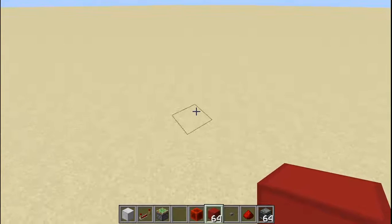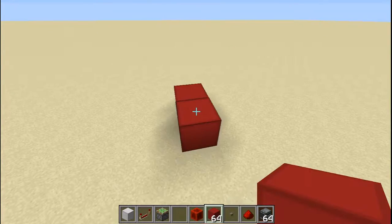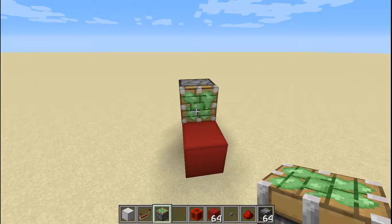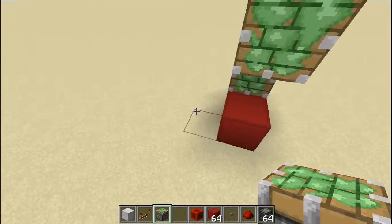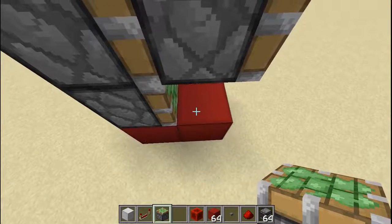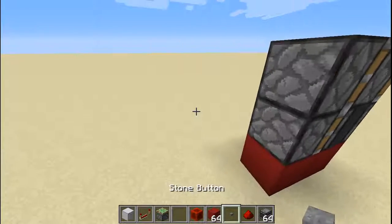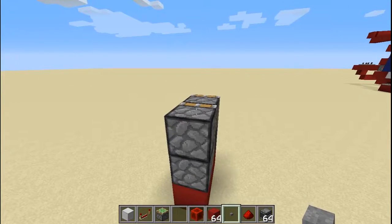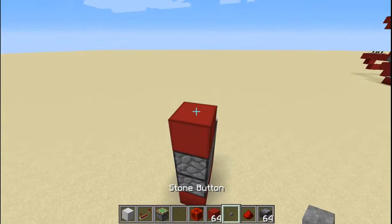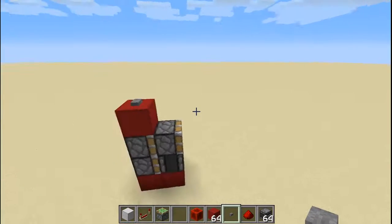I am going to do this in 60 seconds. Let's start with the double piston extender. The first thing you are going to need is to place two blocks down, and you are going to need two pistons — a piston like that, and a piston like this way. Then you are going to come here and place an observer facing upwards, just like that. Then you are going to take a button and place a button on top of that block, just like that. And there you go.